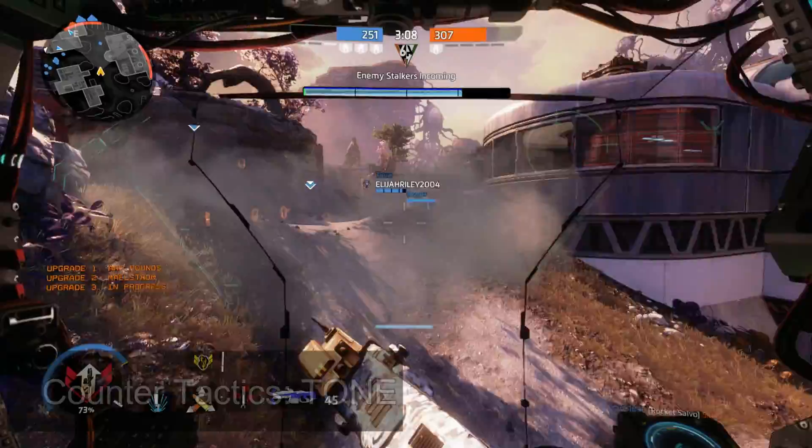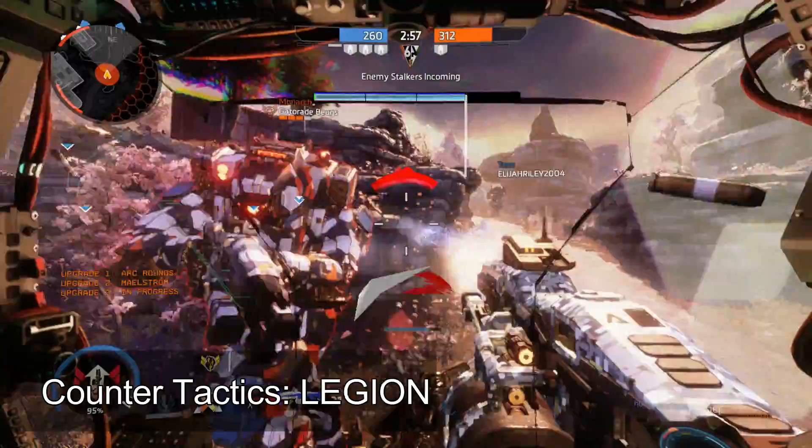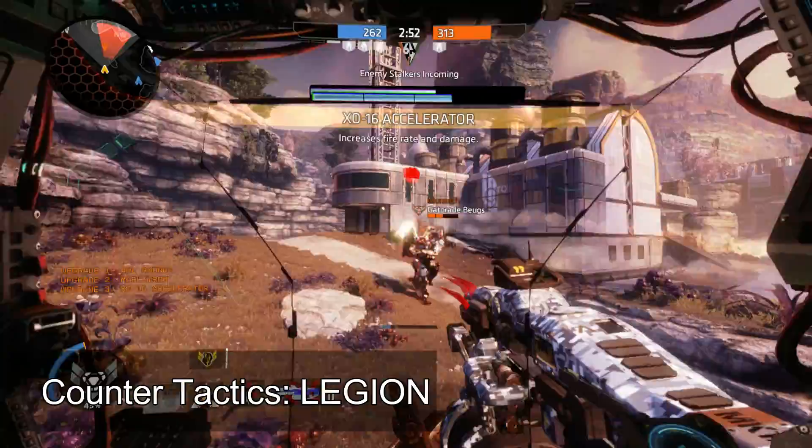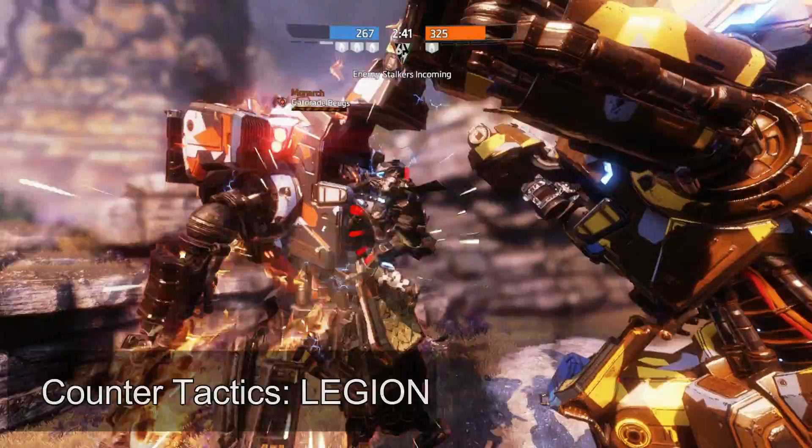Legion is too slow to be a big problem if you pick your battles correctly. As long as you don't get caught in the open or get hit by the Power Shot too many times, you should be fine. Arc Rounds will shred through the Gun Shield, and Maelstrom and Energy Thief turn Legion into a free battery up close. In its ultimate form, the chaingun matches the Predator Cannon pound for pound and doesn't even need to charge, so you have an automatic advantage.